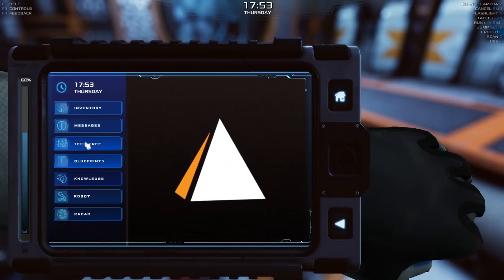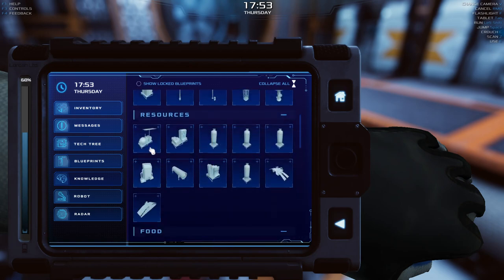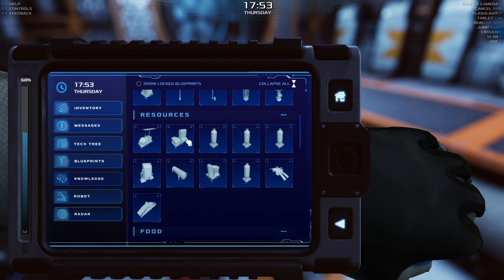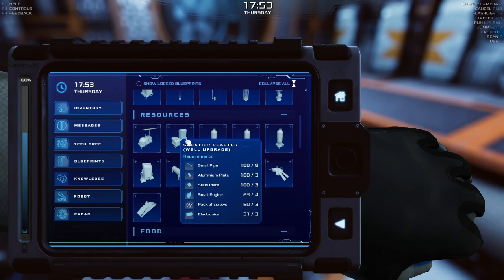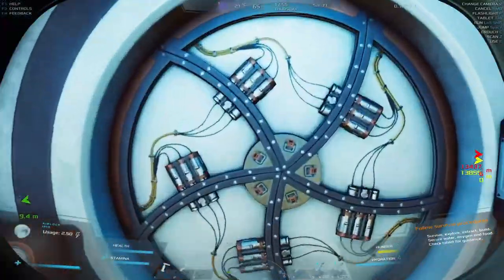So I need a well. There's the well. And then we need a methane tank — which is right here. But I'm also going to need the extender. I think I have enough to do the well upgrade as well. Let's go see if we can make some methane.